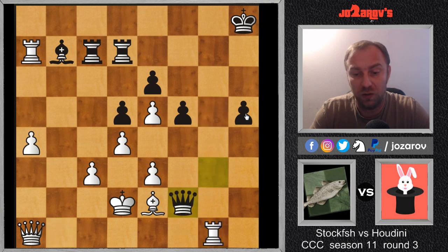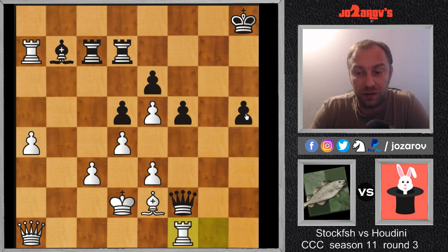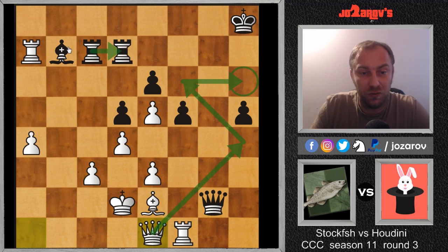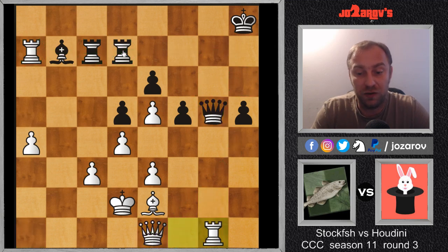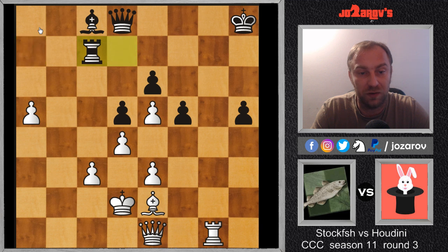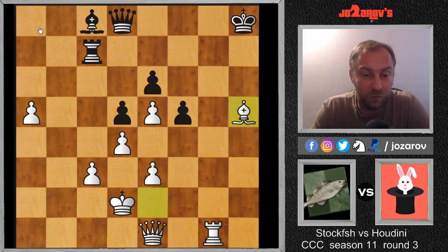Stockfish prepares to play rook on h1, attacking the weak pawn on h5. King on h8, rook on a7, queen takes on g3, rook on g1, queen on f2, rook on f1 attacking the queen, queen on g2, and now queen on e1 — a very nice move. Now the problems are too much to handle for black. These rooks are stuck, not active — basically this rook is holding the position for both of black's rooks. Queen on g5, rook on g1, queen on d8, and now a5 — a very important move with threats to promote on the a-file. Bishop on c8, rook on c7, rook takes on c7, and now bishop on h5. This is now a completely winning endgame for white — five material points versus black's three.